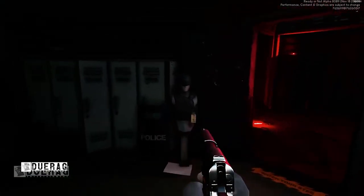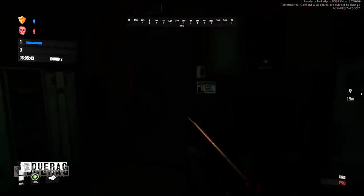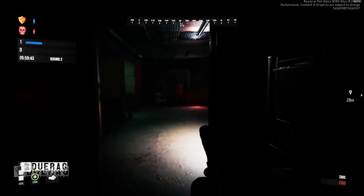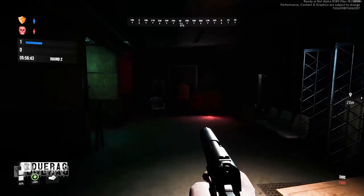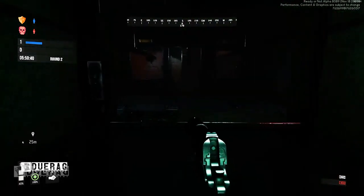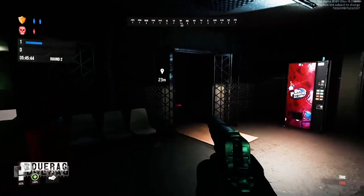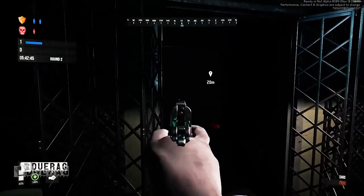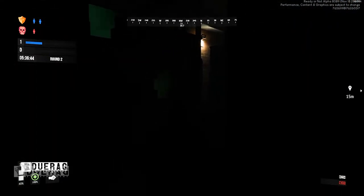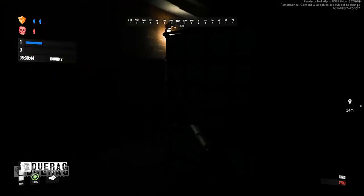Now they give you a pistol — the 1911, which I believe is also a new weapon — and make you move a little slow while you walk across the map. I think that's an improvement, but they should make it look like the character is actually encumbered, because you're in a T-shirt and pants walking slower than people in full SWAT gear, which doesn't make sense. I still don't really like the mode — it just isn't being executed in a way that appeals to me. There's also apparently a glitch where the VIP spawns on the other side and extracts immediately.